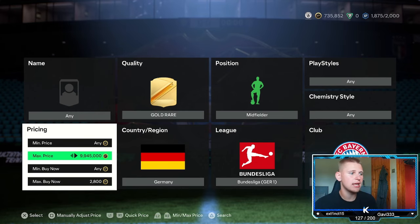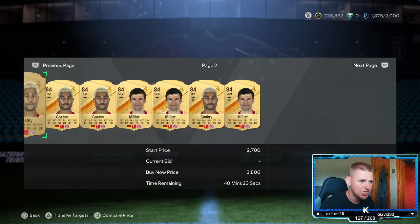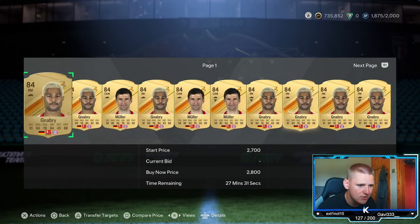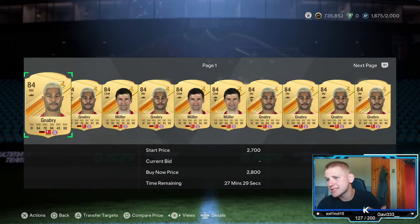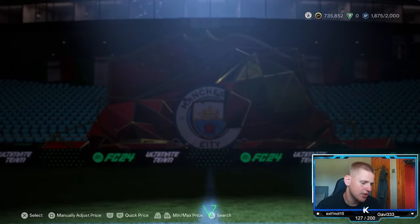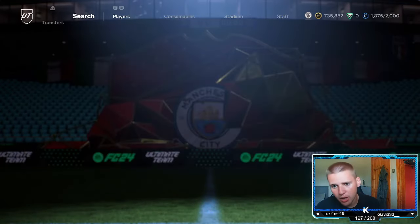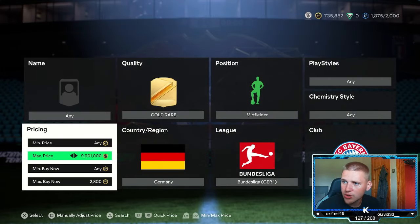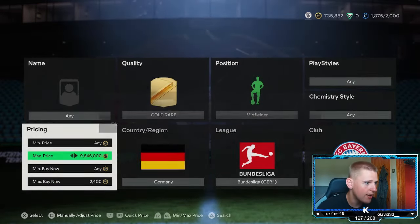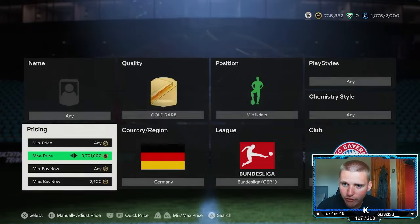Once you've done that, find the lowest buy-now on the market, which looks about 2.8k. If you clearly see on the first page the card was listed at 27 minutes, you're going to have to wait at least 33 minutes for them to sell. If you want to get rid of them quicker just go cheaper. We're going to sell at 2.8k — you lose exactly 140 coins per card on EA tax — so we're going to go down about 400 coins to around 2.4k.